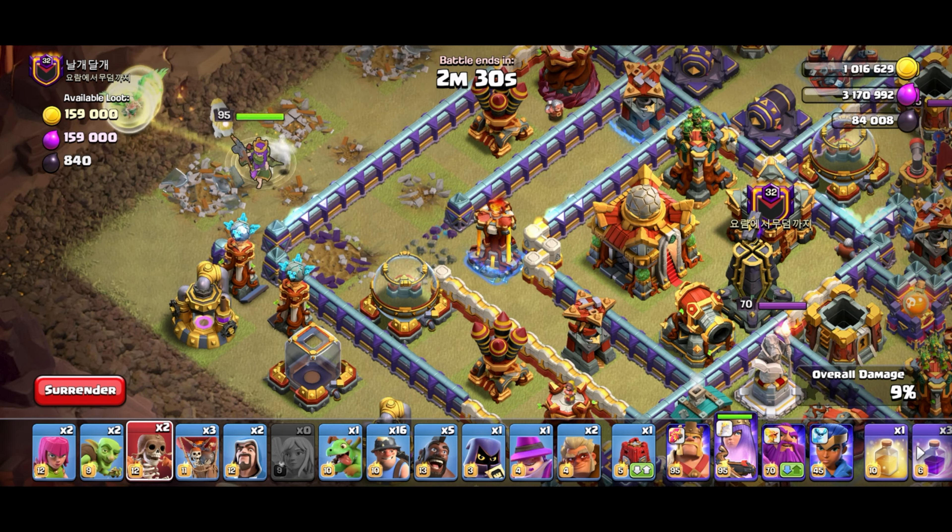Let's start the queen over here to get an idea of where the traps are. Wait for the queen — let's rage her up, test loon for the hidden tesla. The queen should keep moving inside. Wall break to activate the skellies so we don't have to worry about them later. There are two air mines and that air defense will be annoying, but I think it'll be fine. Let's use the king, freeze the single inferno, send in three loons, and rage up the queen.